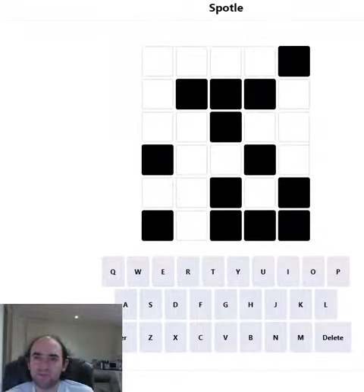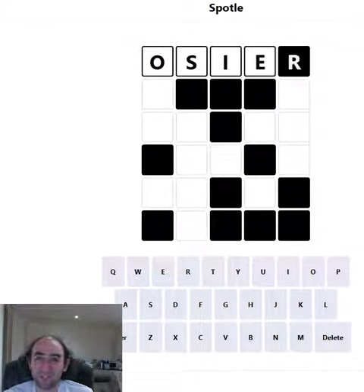Hello again, welcome to today's attempt at the Spottle Puzzle. This is Wordle with added obstructions in the form of those black cells, because we won't get any information about the letters that we put there. So I'm going to try quite an unusual word because I want to try and get as much information about the vowel situation as I can.